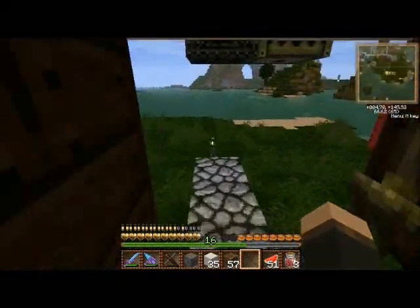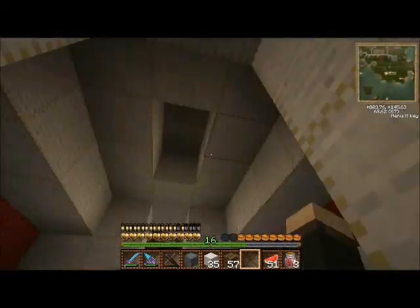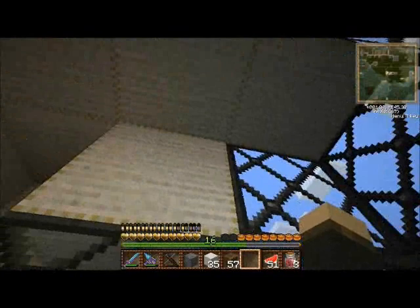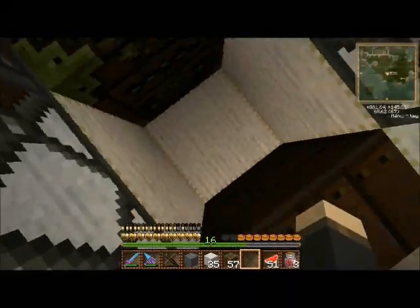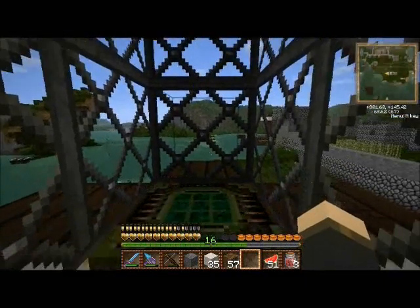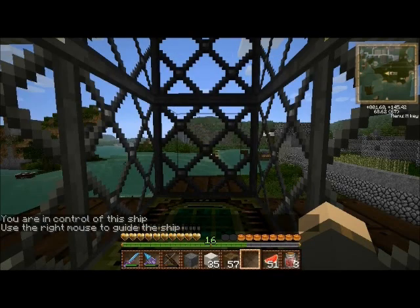So we're going to hop in to pilot the ship. We can see the majority of the ship is wool, so it's definitely more than the required 40 blocks. I built a cockpit in mine — all my ships have a little cockpit — but there's no actual requirement to build a cockpit. The only requirement is that the block you're standing on when you pilot has to be the wool type for this ship. For a dreadnought that would have to be obsidian, since that's the main block type. The command to pilot is AC pilot, or ACP for shorthand, followed by the ship type. It says you're now in control of your ship — use the right mouse to guide the ship.